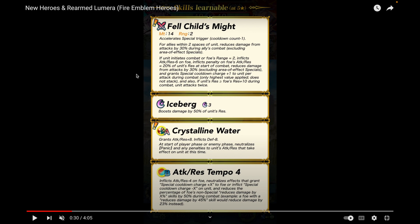Her weapon is pretty simple but very strong — even better than her mythic version because it gives her special charges, true damage, stat bonuses, and DR support. Ice Barrier is her special. Crystalline Water is Still Water Five, giving Attack/Res plus eight but with a larger defense debuff — minus eight now instead of minus five. The trade-off is higher attack and res and the ability to neutralize panic or any penalties to attack and res.